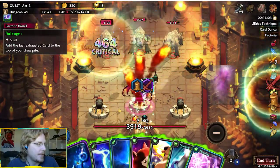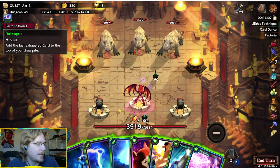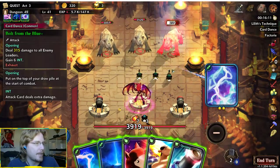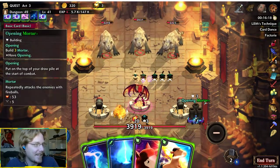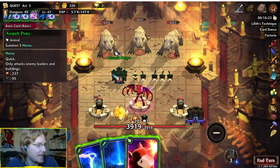Bolt from the Blue — Salvage can now be used, which we will use, because then we have to draw one card. So we get to Bolt from the Blue twice — three times! Three times! Fucking nuts. So we're gonna have the mortars down, you know, for reasons.